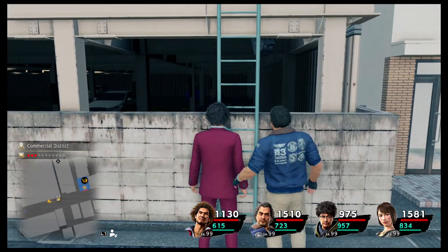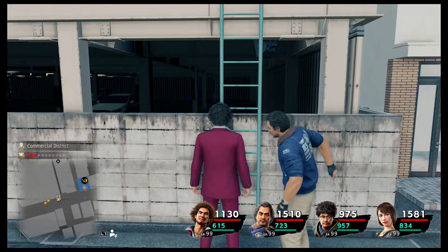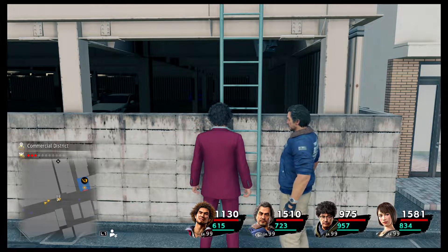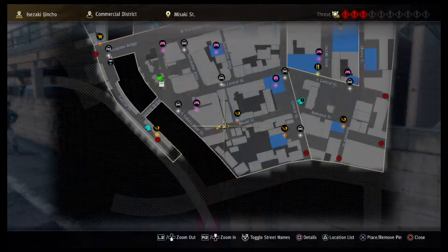Now the next kappa: south end of Sunrise Street, behind a glass window to the right of the Part-Time Hero turn-in spot. Okay, south end of Sunrise, behind a glass window — so it's over here, very close to Fumidi.